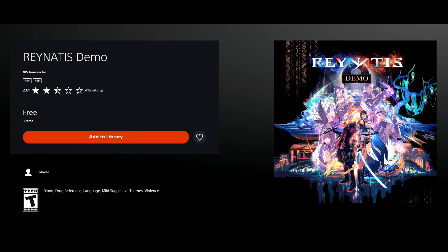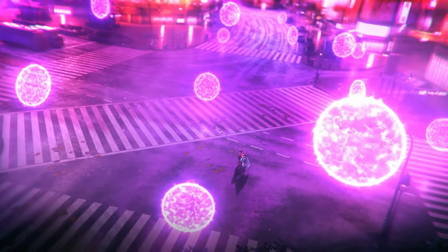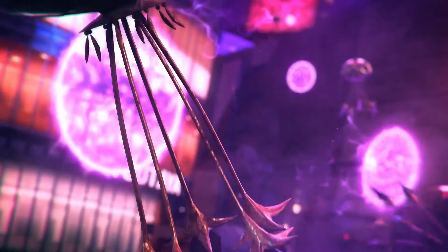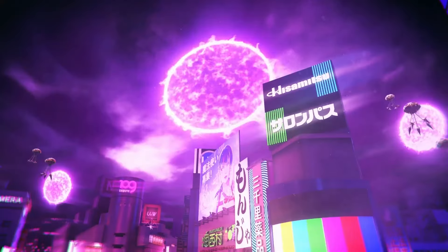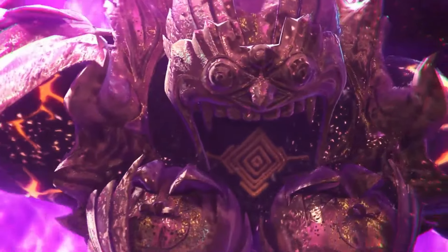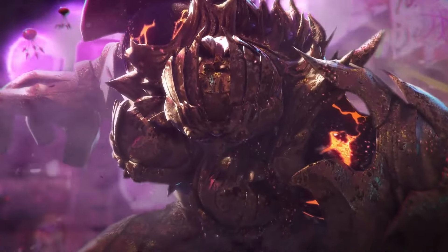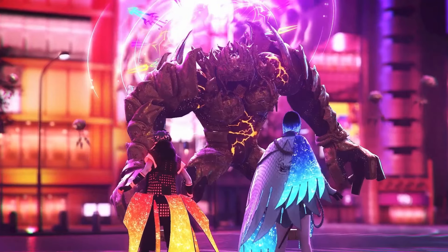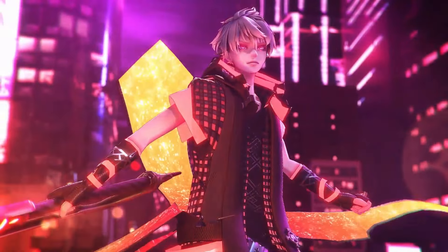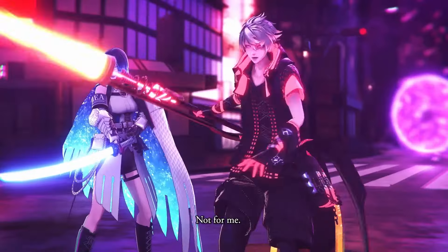Next up, Raynatis has gotten a free demo. This is coming from NIS America. It hasn't been getting a lot of attention, but I really like the aesthetic presentation — it's a little bit different from a lot of the super anime and Japanese RPGs that have come out. The art style is distinct. Fantasy meets reality in Shibuya, Tokyo, where magic is something to be feared. In this action RPG, a young wizard seeks freedom through strength and an officer seeks to control magic and restore order when their paths cross — and a darkness that will transform the world has descended. The demo is live right now.